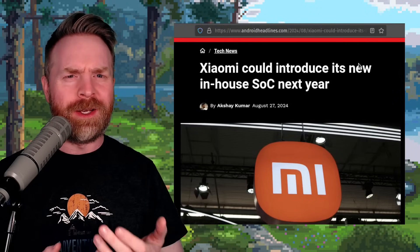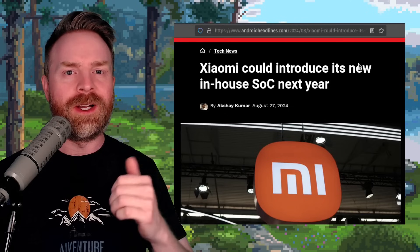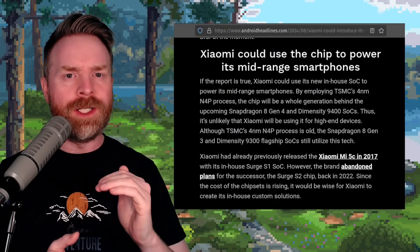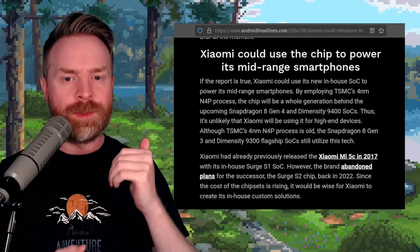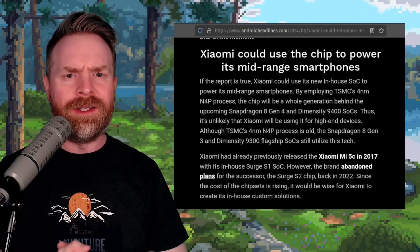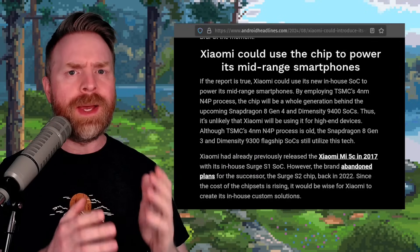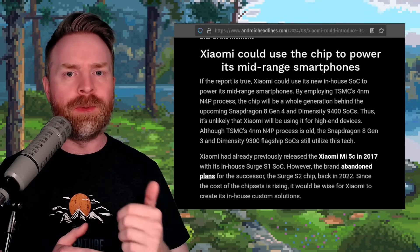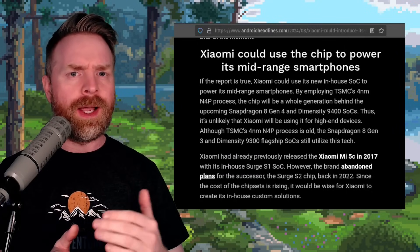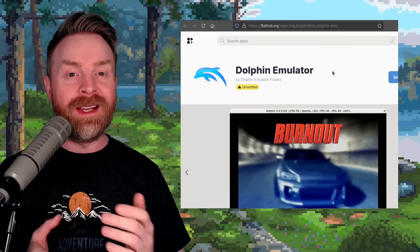Next up, we're talking about smartphone manufacturer Xiaomi. It's being reported that they're working on a brand new in-house system-on-a-chip for next year. It's also being reported that this chip is possibly going to be in mid-range phones and not high-end ones, as performance is expected to be a generation behind. In my opinion, this is good and bad news — good that we're getting more competition, but possibly bad for people picking up mid-range smartphones with a chip that may not perform. I'm very curious about how it will stack up for gaming and emulation.